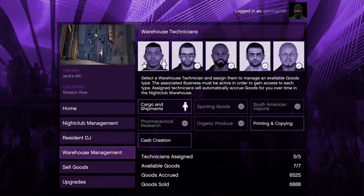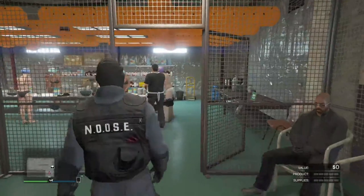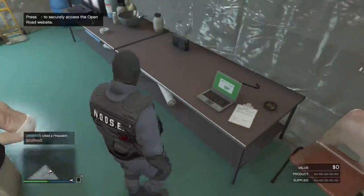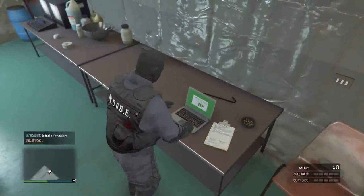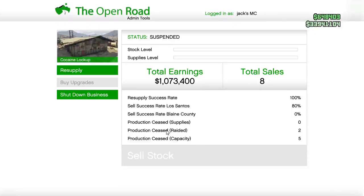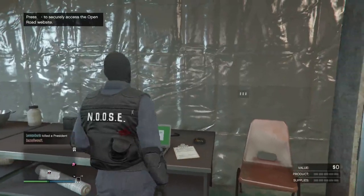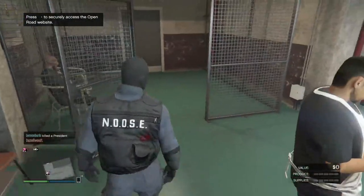Sometimes you will also have to go to the business itself and double check that it isn't shut down, because if the business is shut down and no one is in there, it won't produce product. You do not need product or supplies within this business — you just need it running. You don't need supplies in it.